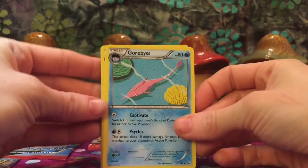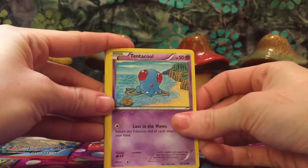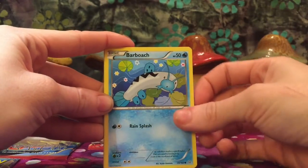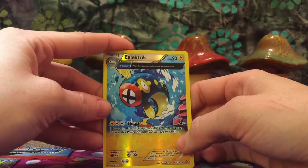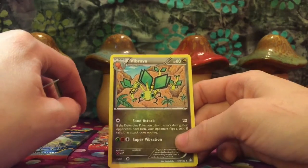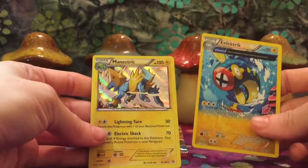Gorbis, and a Dewblade, Tentacool, Torchic, Hippopotas, Surskit, Barboach. Reverse Holo Electric — nice, this one's cool with the Alpha Recovery, one of the Ancient Traits. Super sneaky from the back, we have a Vibrava — love that art, so cute. And we have a Manectric regular art, the Discharge Manectric. Super cute.